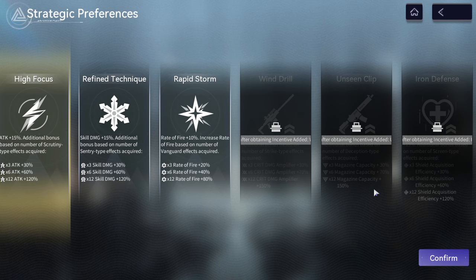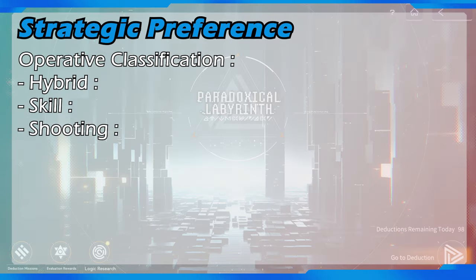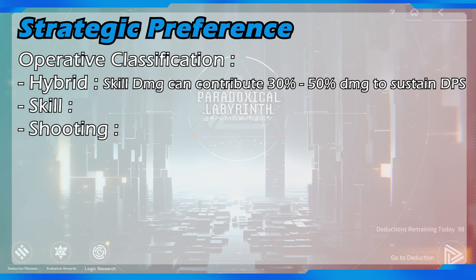Now I'm gonna give some guide about which initial buff is best for which operative. To make it easier to explain, I'm gonna divide main DPS operatives into 3 classifications: hybrid damage dealer, skill dependent operative, and shooting dependent operative. For hybrid damage dealer, both the operative's shooting damage and skill damage are almost equal or highly contribute to their total sustained DPS.